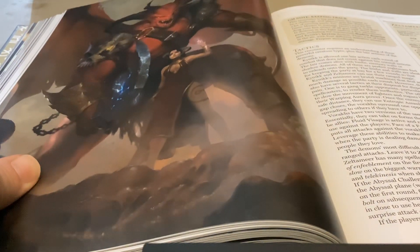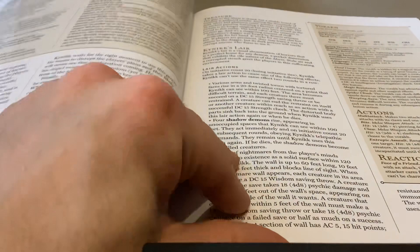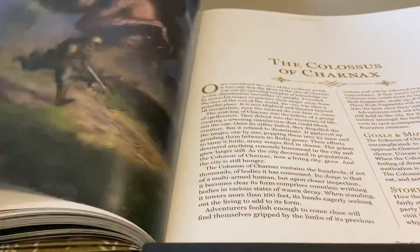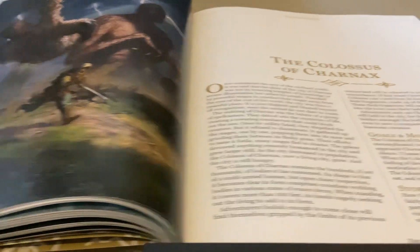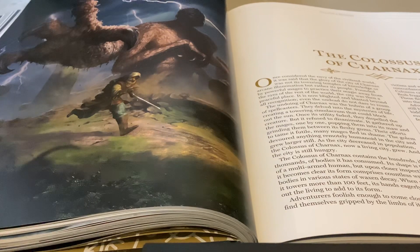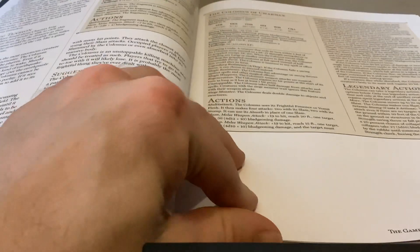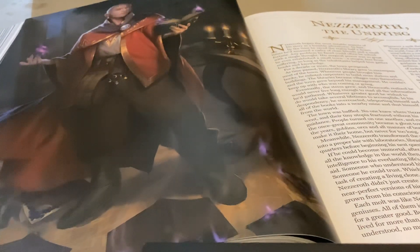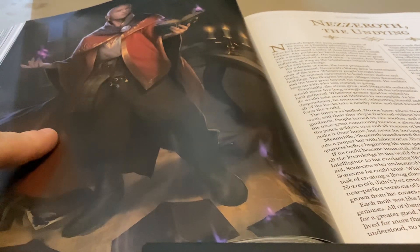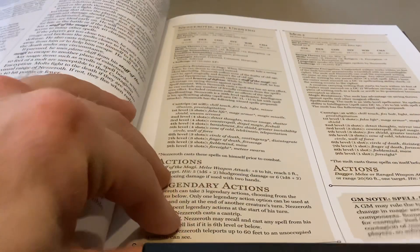If you're running a demon or Abyss-type campaign, there's a villain perfect for that. The Colossus of Karnak feels geared toward something like Egyptian mythology. This chapter is the most in-depth one in the book. Then there's Nazaroth the Undying — you could use him as maybe an up-and-coming Red Wizard of Thay and use him as a villain in the Forgotten Realms.